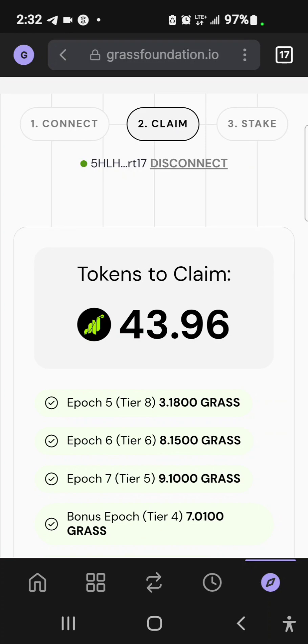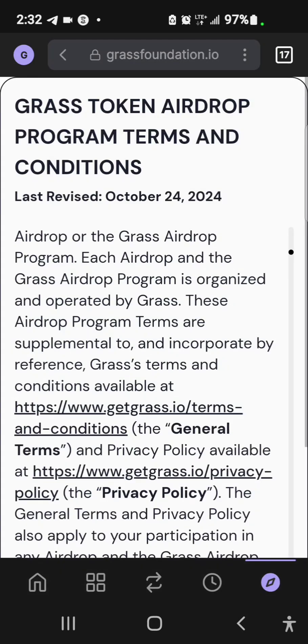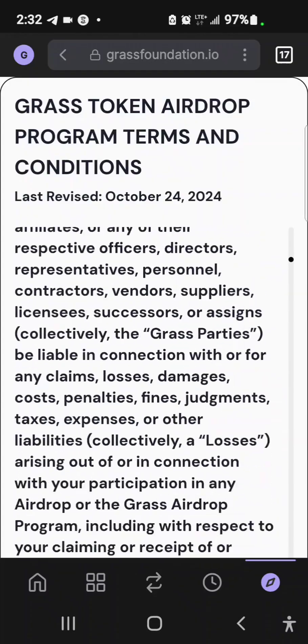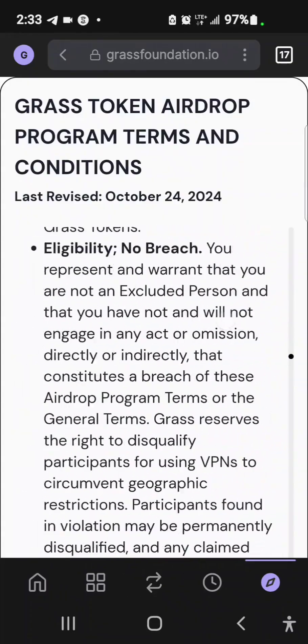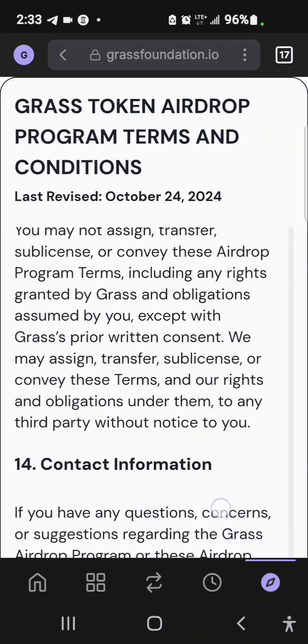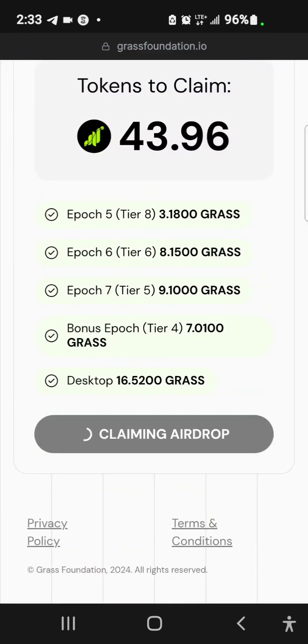Once you get to the site, scroll down to where you see the claim airdrop section and tap on that. Scroll down to the end, accept the terms and conditions, and the claiming process will begin.